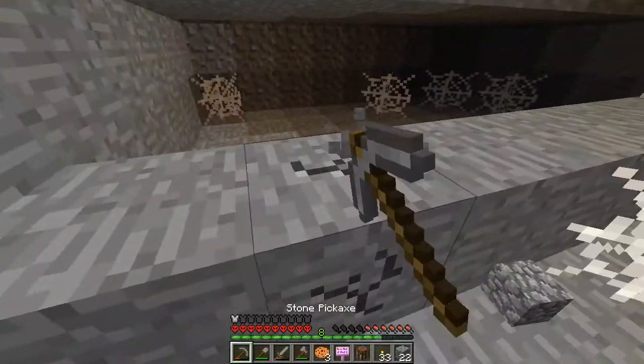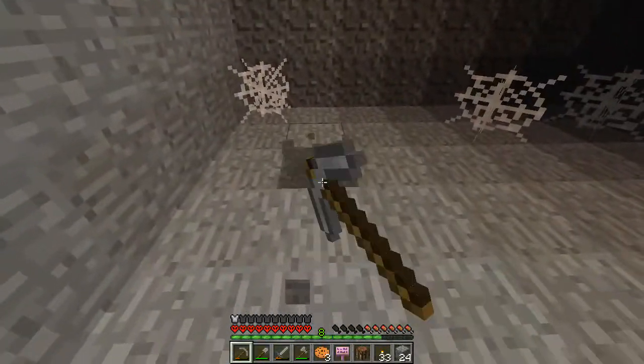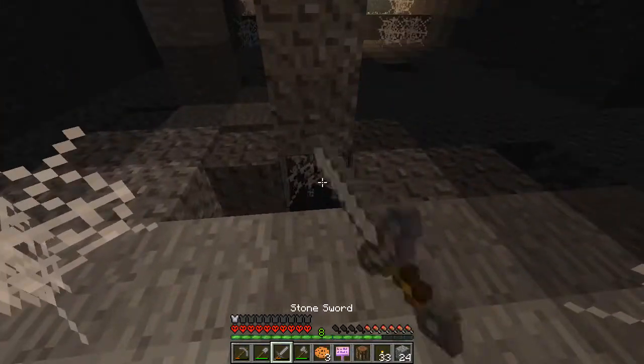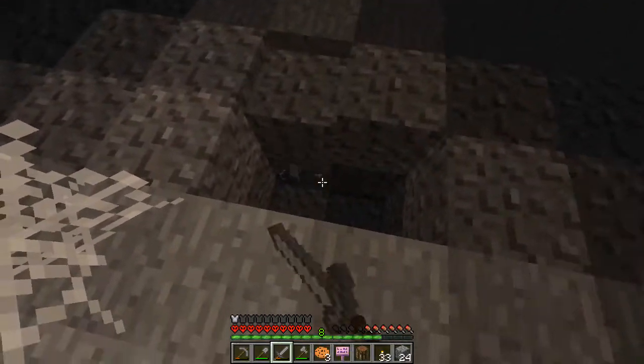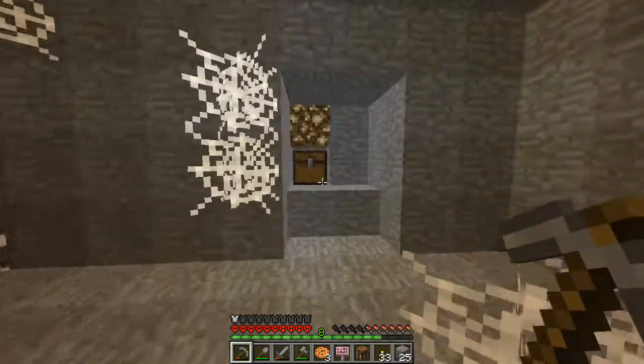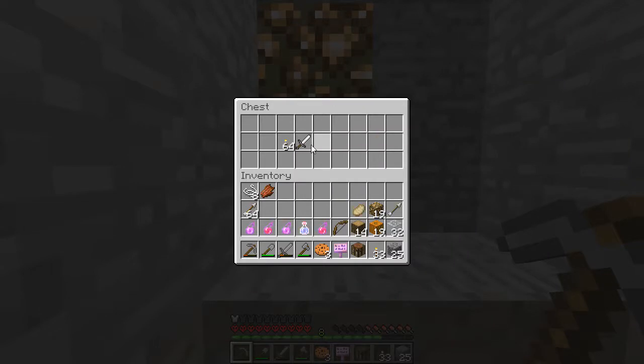Alright, let's destroy that. There's the trap — let's get rid of that. I feel like there's more to it, but hopefully I don't trigger it. Right, that's good. Got the bow, the sword, arrows, more torches, and food.